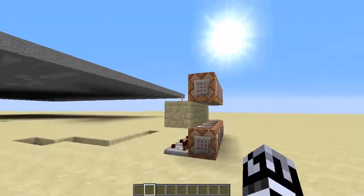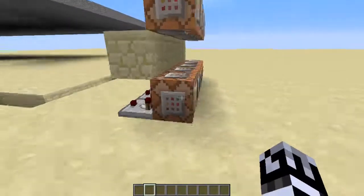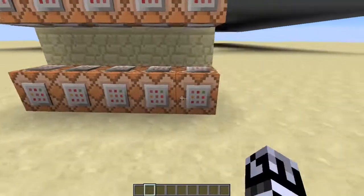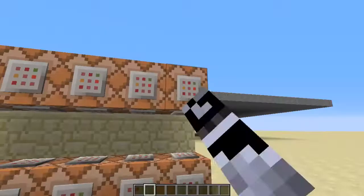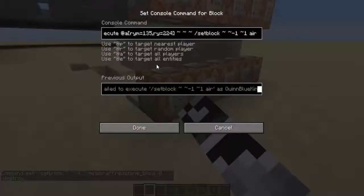But anyway, all you need are these five command blocks down here. These ones up here just do the redstone clock. This uses an execute command again, where it tests for if you're facing a certain direction. For all players facing a certain direction, it will set the block below them and one behind them to air.